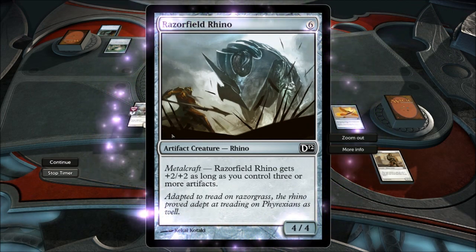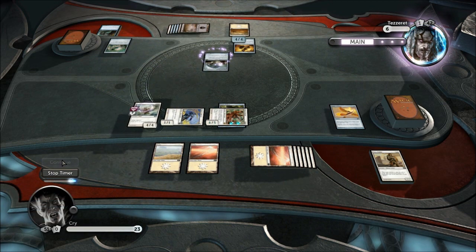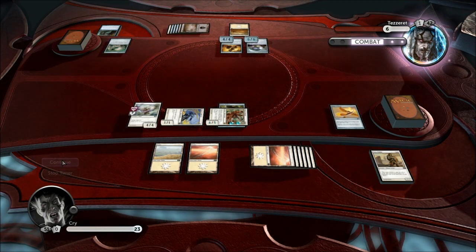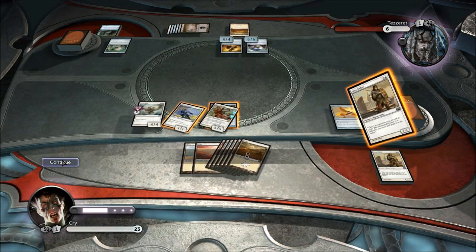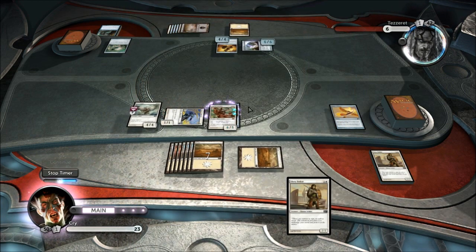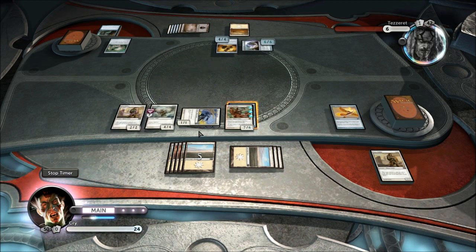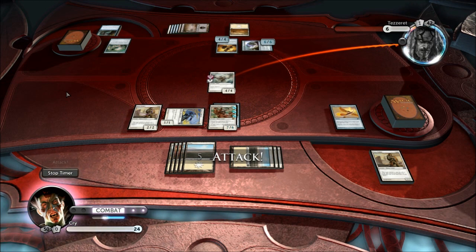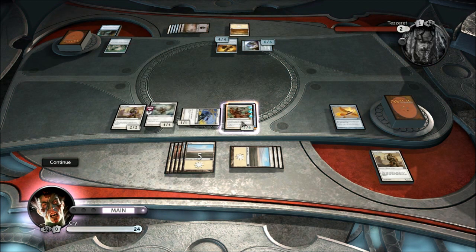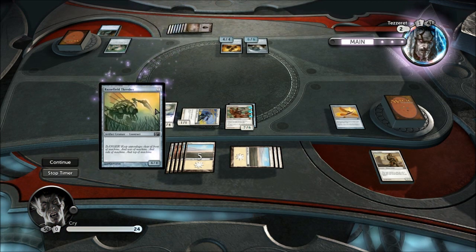Razor-fill Rhino goes +2/+2 as long as you control 3 or more artifacts. How many artifacts does he control? He has 3 artifacts. I'm going to pay the ability, tap that card. Then I'm just going to attack with this fella because it can't be blocked, so there's no point sacrificing it. It probably would've made him think about blocking with that. But as long as I have a flyer I'm okay, unless he gets a flying card out. If not, I'll just do an all-out attack.